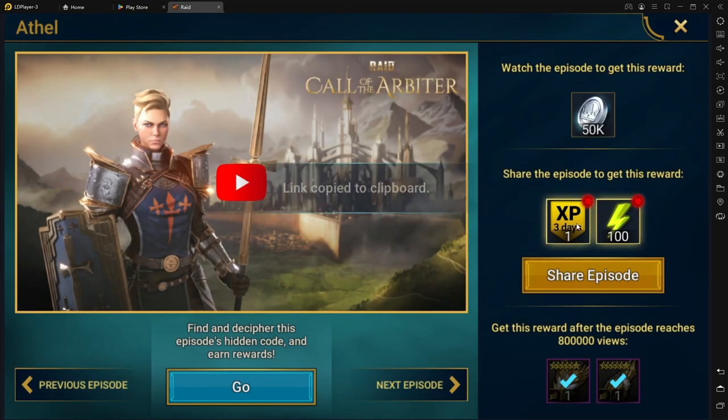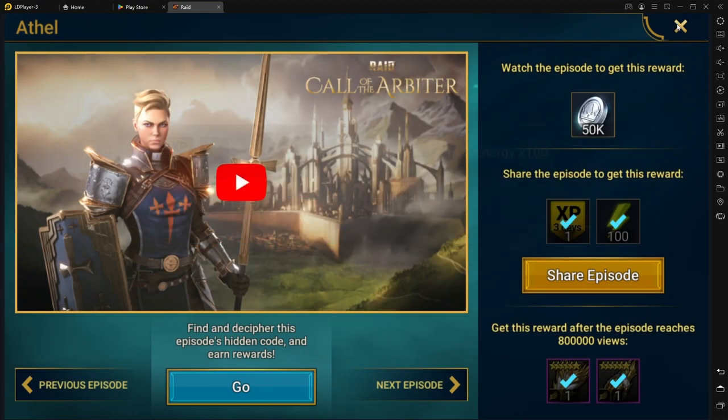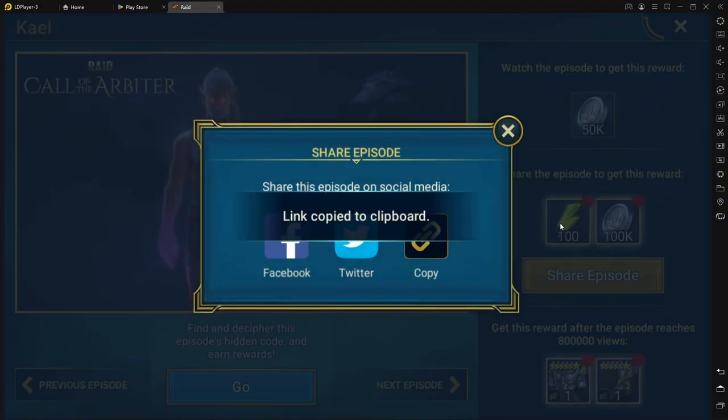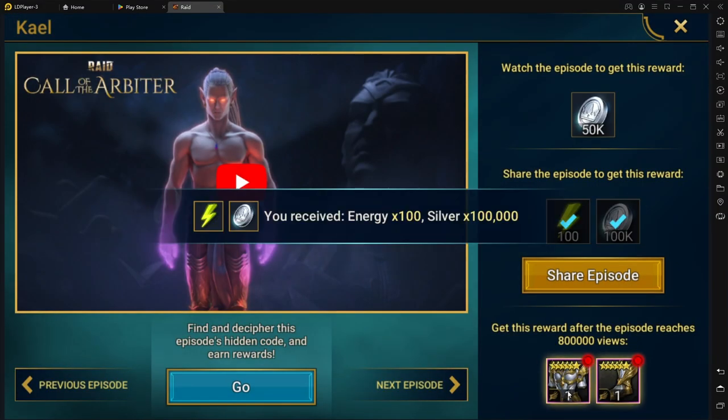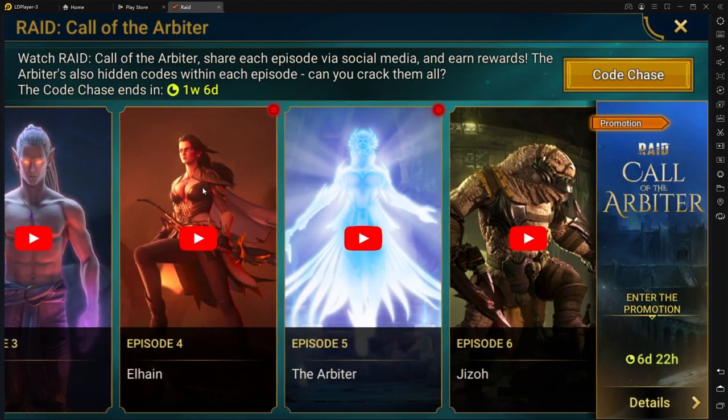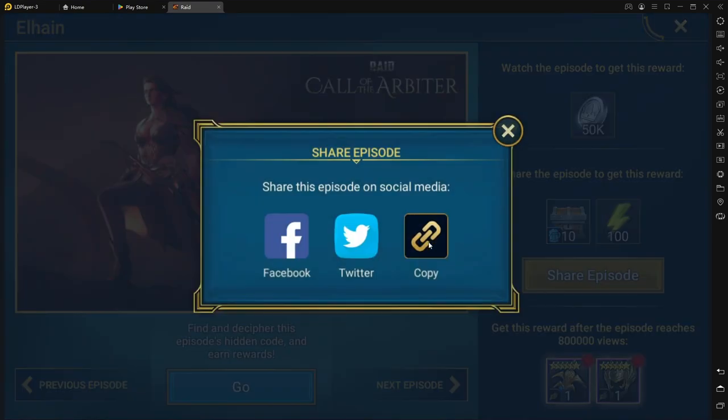Starting on episode 2, you're going to get some special gear. It's 6 stars — not all good — but go to the bottom, get them for free, and you're going to have some major gear, really good speed gear, and it's completely free.